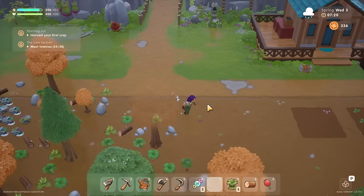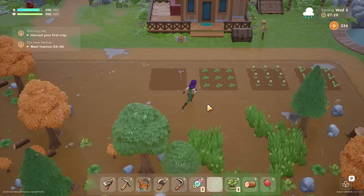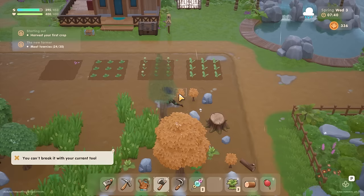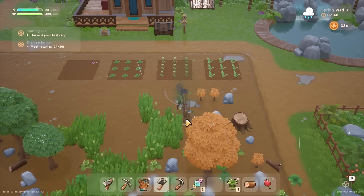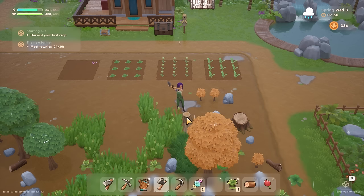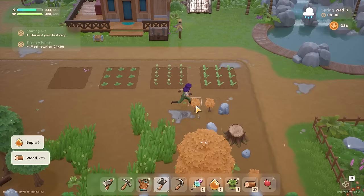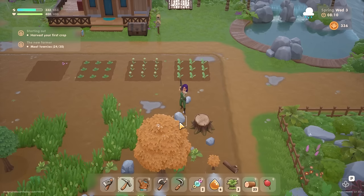These crops are going to take a little while still, so we're waiting on harvesting the first crop. I've got six more townies I can meet. I can spend some stamina clearing the land a bit more - it would be nice to have this whole area clear. That stump says 'can't break with current tool,' which doesn't surprise me. I can get the rest of this area relatively clear, which will give me plenty of room.